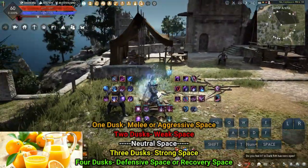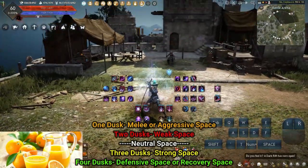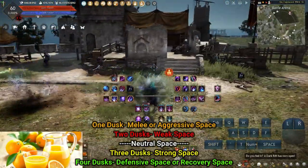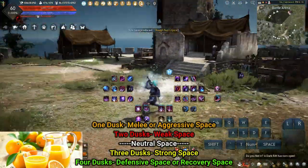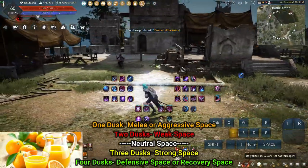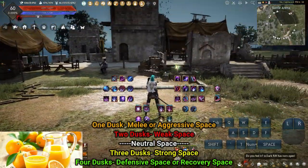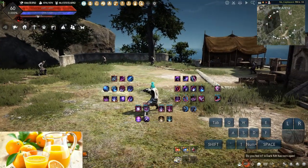Spacing: One Dusk is melee or aggressive space. Two Dusks is weak space. Around the neutral space marker is your neutral space. Three Dusks is your strong space. Four Dusks is your defensive or recovery space. It's a gradual curve between zones rather than absolute. Be mindful of the weak space because Awakening DK does not fight well in this area regardless of the class — it's close enough where ranged abilities can be punished and far enough where melee skills do not reach.